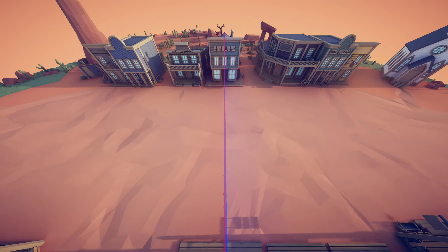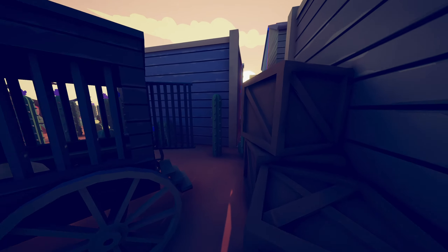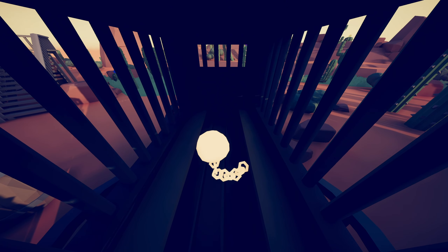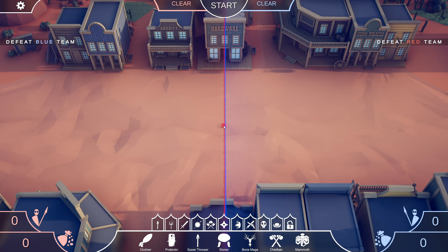For the next secret unit, go back into free cam mode by hitting F on your keyboard. Zoom in over here to the sheriff building — behind the sheriff building there'll be a wagon. Come over to it; it's got an open door. Go inside the wagon and there's a ball and chain on the floor. Get up right next to it, it starts glowing, and then you unlock the ball and chain secret unit.